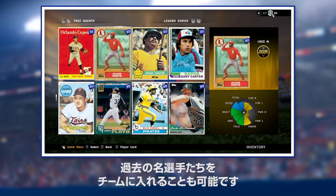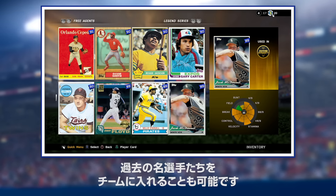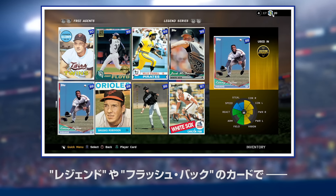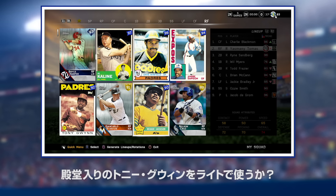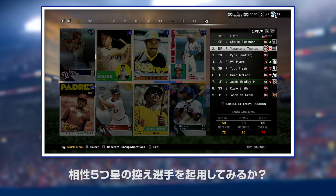Diamond Dynasty also allows you to build a team completely comprised of players from yesteryear. Our legends and flashback versions of players add yet another complex layer to your team-building strategy. Do you start the Hall of Famer Tony Gwynn in right field for the day? Or is it time to give that bench player with a five-star matchup rating the chance to show off?